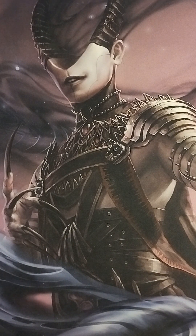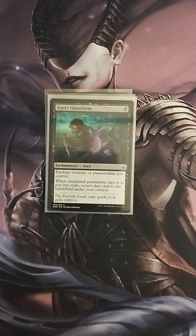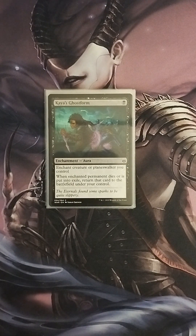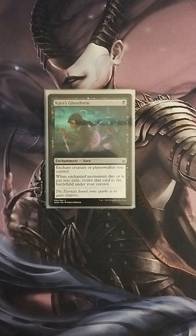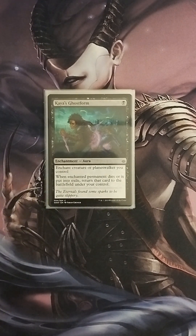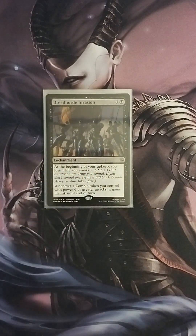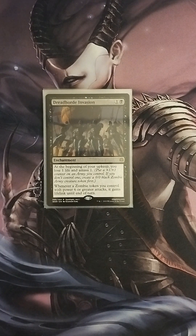We only run a very few enchantments, but they're crucial for the function of this deck. One I love the most is Kaya's Ghostform — one black mana enchantment on a creature or planeswalker you control. When the enchanted permanent dies or is put into exile, return that card to the battlefield under your control. Most of the time I'm going to target Tevish Sat with this to keep him around, because he's usually the first target everybody goes for. The next one I like is Dreadhorde Invasion — one colorless, one black enchantment. At the beginning of your upkeep, you lose one life and amass one. Whenever a zombie token you control with power six or greater attacks, it gains lifelink until end of turn. This is a free sac outlet generator and a must-have.